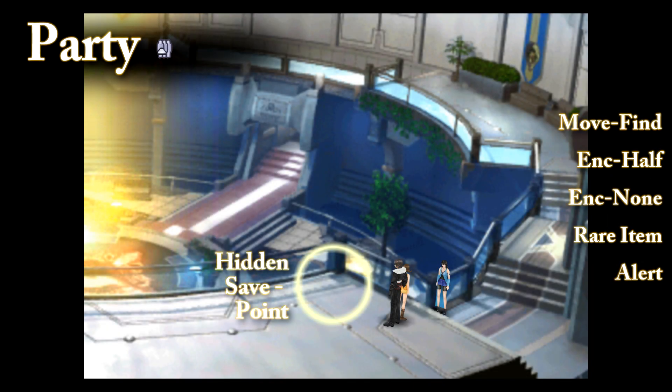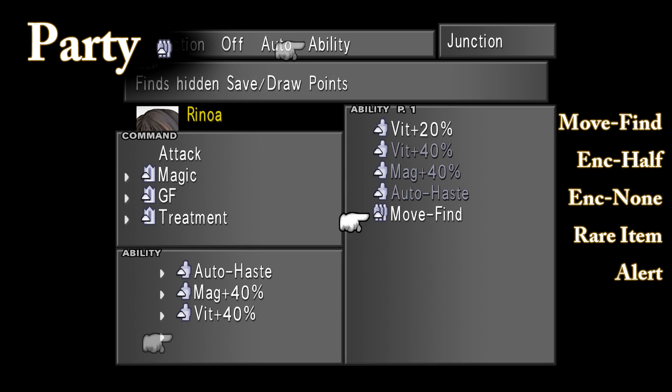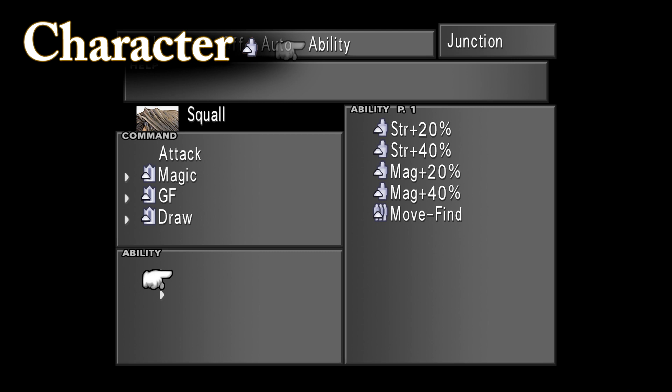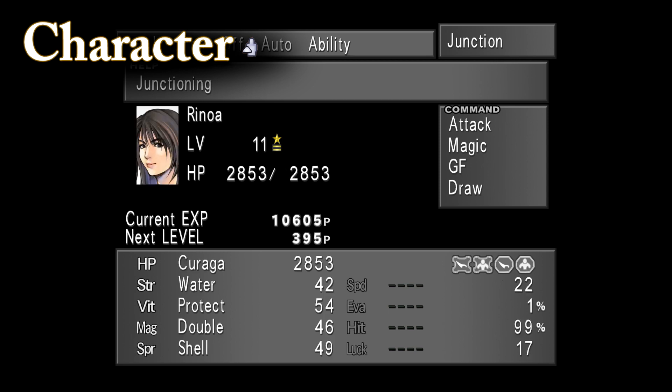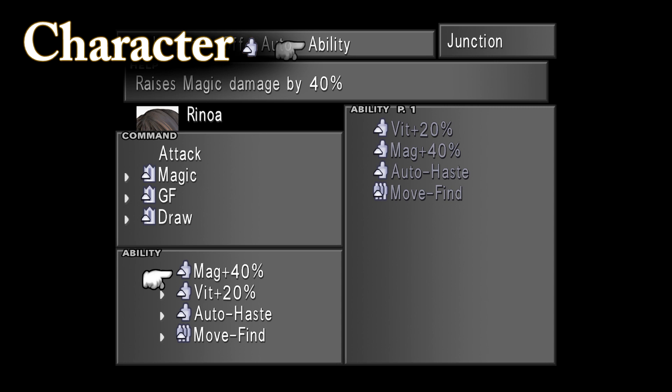Party abilities, once junctioned, affect the whole party. These can include the Move-Find ability, which when equipped allows the party to see hidden save and draw points, and Encounter None, which protects the party entirely from random encounters. Character abilities include abilities to boost given stats — and yes, they stack. Junctioning Strength +20% and Strength +40% will increase your strength by 60% in total. They also include handy battle perks like preventing back attacks or having first strike, and some abilities allow you to enter battle with certain magic already cast on the junctioning party member, like Haste and Protect.